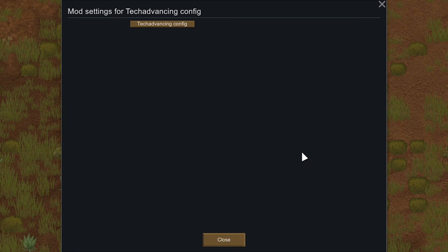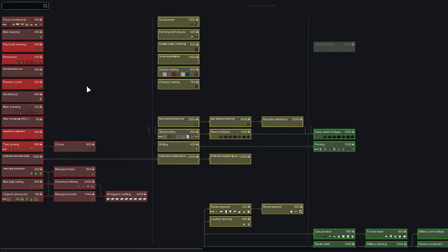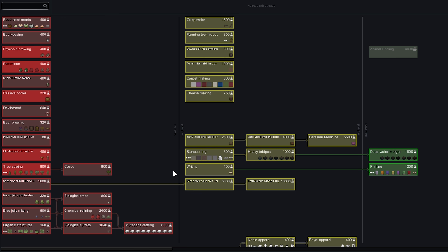Scroll down to Tech Advancing Config — this is really important if you're playing tribal, as it allows you to advance your tech level. By default you need to research all techs of your current level and below to advance, but for my playthrough I set it so you only need to research 25% of the tech for your level to rise. Doing this immediately when playing Lost Tribe will raise your tech level up to Medieval, since Lost Tribe starts with a lot of neolithic techs already researched. I'm also using a new tech tree mod I've never used before — it looks really clean.